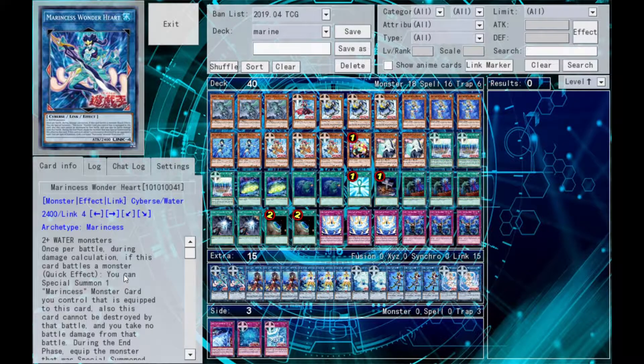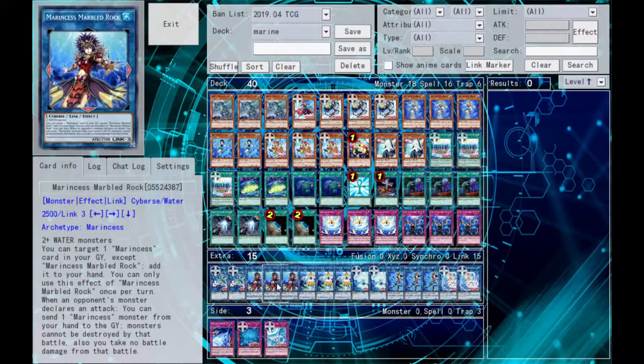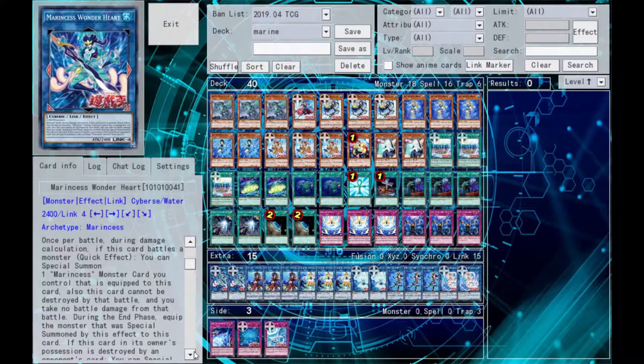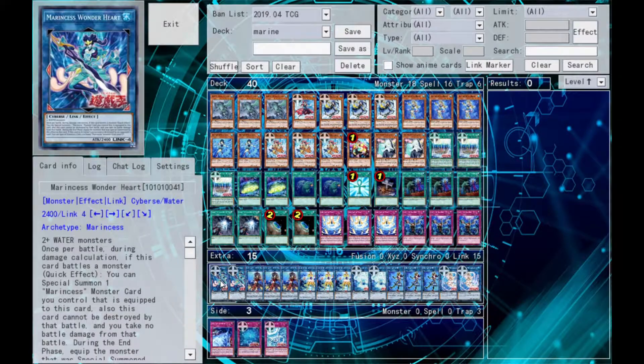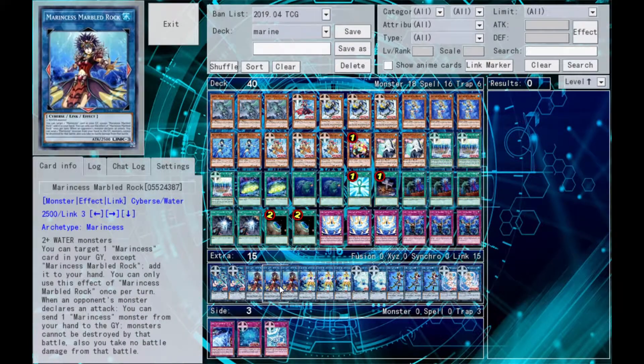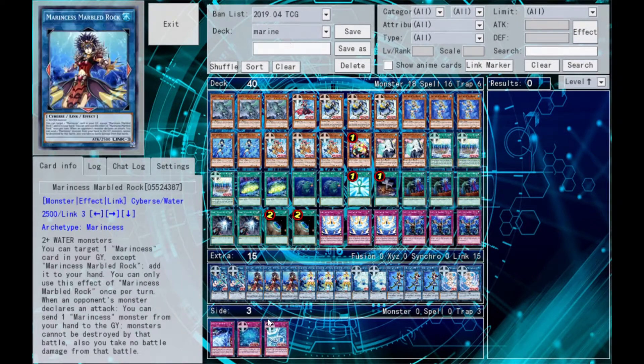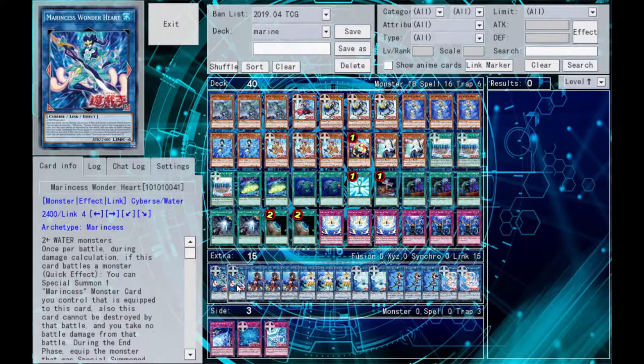Wonder Heart also has an ability that if it battles, you can bring back one of the monsters equipped to it as a material, doing extra damage at the cost of a little attack. During the end phase, you get that monster back equipped to Wonder Heart. So basically, you summon Wonder Heart with a Marbled Rock equipped, attack with it, summon Marbled Rock, Marbled Rock attacks your opponent directly, and then end phase it goes back to Wonder Heart — maintaining that big 4,400 attack total.